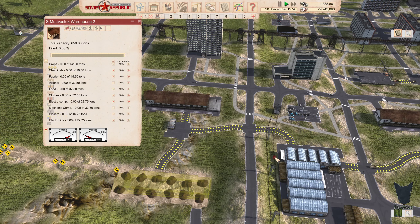We are going to store plastics here. We don't need food, chemicals, fabrics, alcohol, or clothes. We don't need to store mechanical components or electronics there. So we can put electrical components and plastics in there.